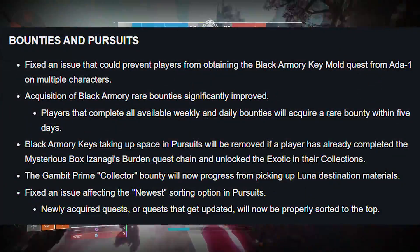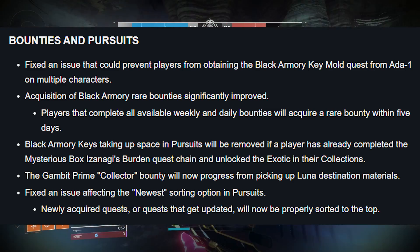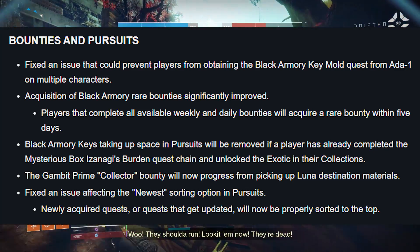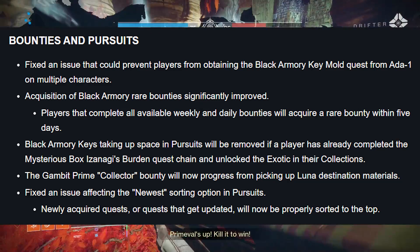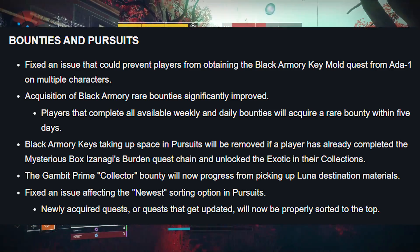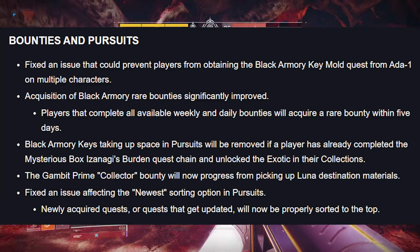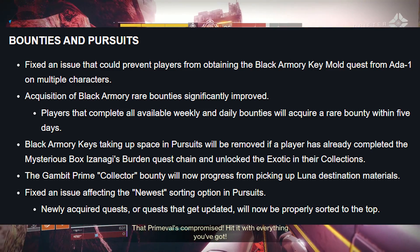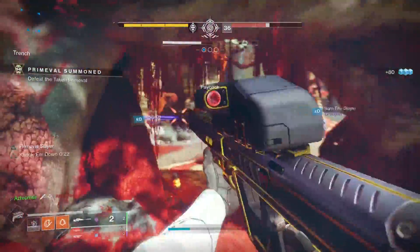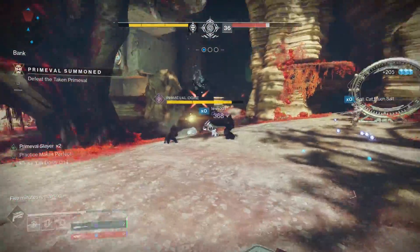Bounties and Pursuits: fixed an issue that could prevent players from obtaining Black Armory key mold quests from Ada-1 on multiple characters. Acquisition of Black Armory rare bounties was significantly improved — players that complete all available weekly and daily bounties will acquire a rare bounty within five days. Black Armory keys taking up space in Pursuits will be removed if a player has already completed the Izanagi's Burden quest chain. The Gambit Prime collector bounty will now progress from picking up Lunar Destination materials. Newly acquired quests or quests that get updated will now be properly sorted to the top.